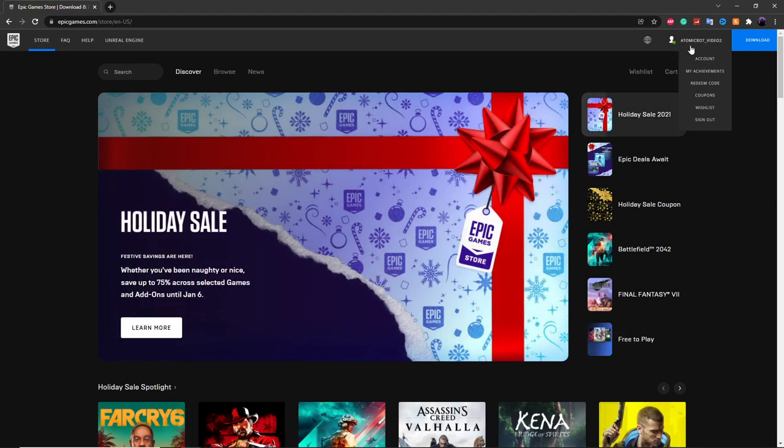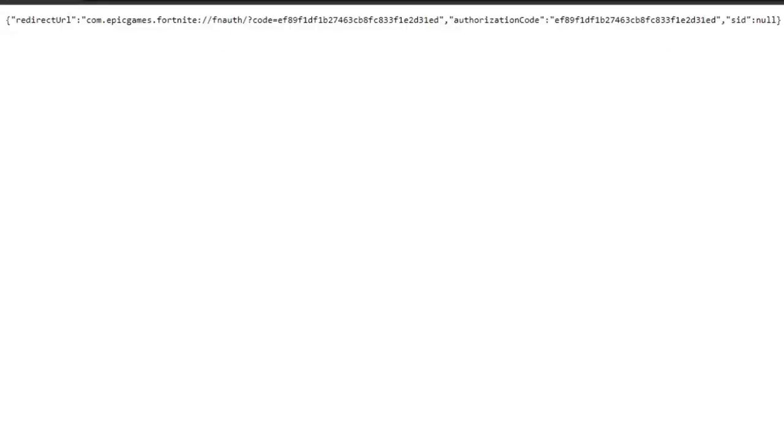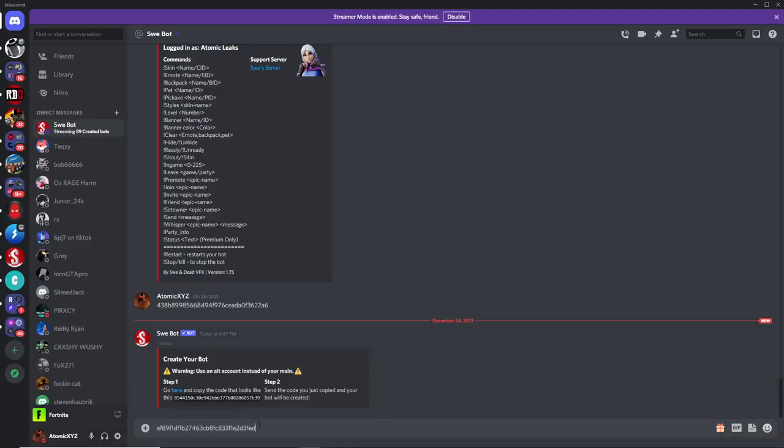Once you've done that, make sure you're logged in with that account in Epic Games. Then you can head back on to Discord and click on this button right here. Now it's going to give you this huge string of letters. Where it says Authorization Code, you want to just copy this text right here at the end, then go back into Discord and paste that in.